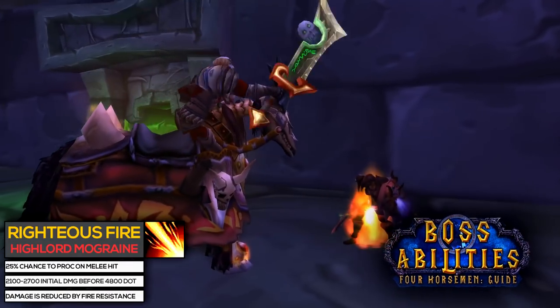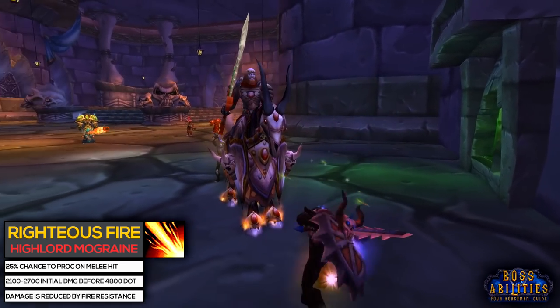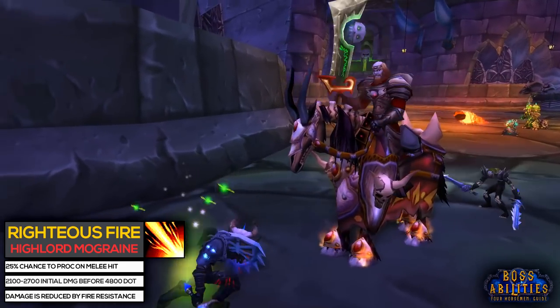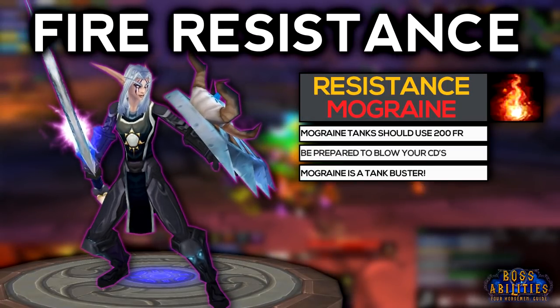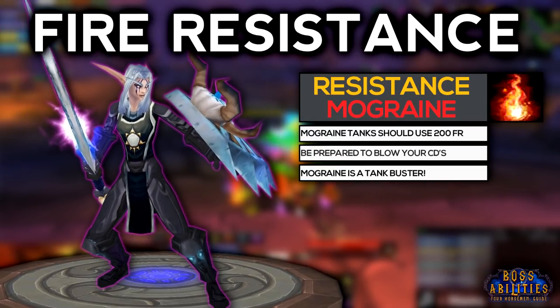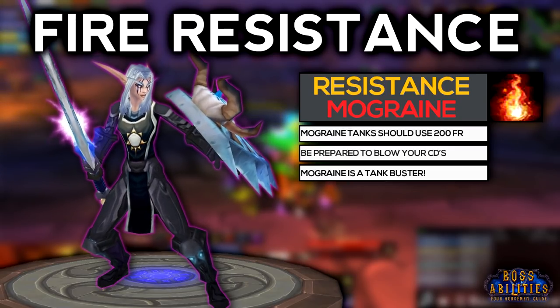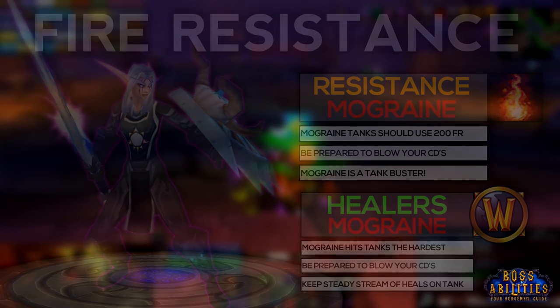Out of the Four Horsemen, Mograine is the hardest hitting and most dangerous to your tanks. He has an ability known as Righteous Fire, which has a 25% chance to proc from his melee attacks that does heavy fire damage to his target. Because of how dangerous this ability can be if your tank is unlucky, it's recommended that every tank used on Mograine has about 200 fire resistance to help reduce the damage. Keep in mind that both tanks and healers should be ready to use their cooldowns, because Mograine is a tank buster.